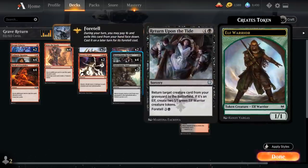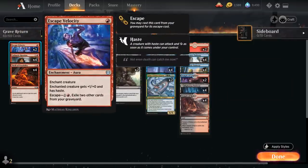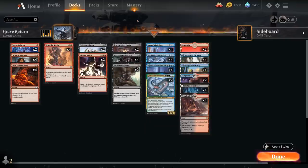Instead we're going to try to reanimate Elementalist from our graveyard so we don't have to pay the extra cost, which we can do thanks to Return Upon the Tide — foretell for 2 mana and then cast for 4 mana. We can potentially get Elementalist in play on turn 4, and if we combine it with extra treasure from Seize the Spoils and haste from Escape Velocity, we could be attacking as early as turn 4. We also have Unbreakable Bond as another reanimation effect.